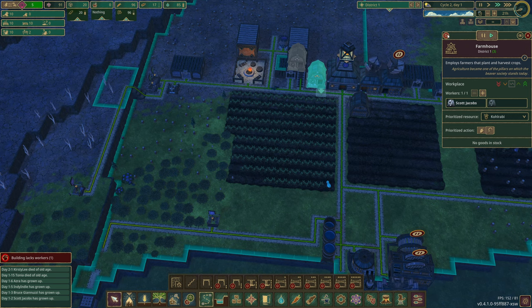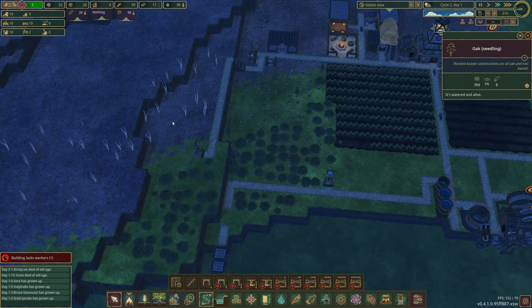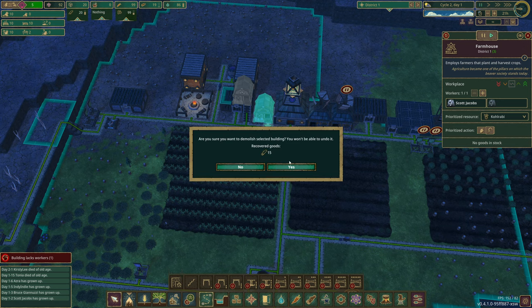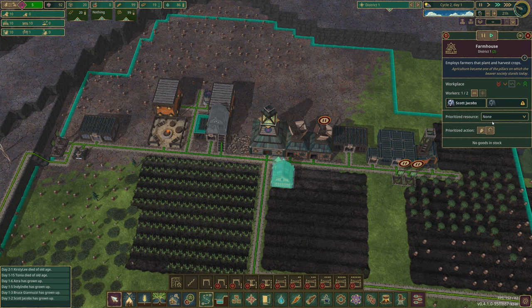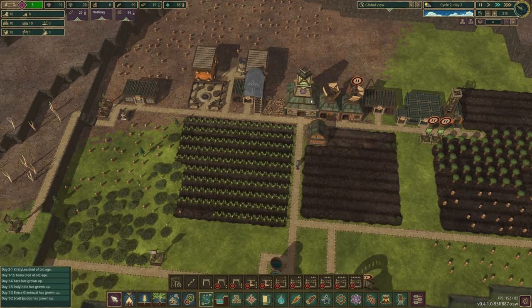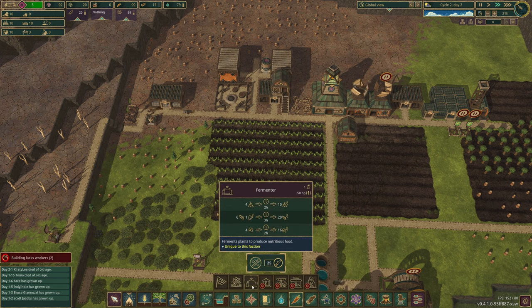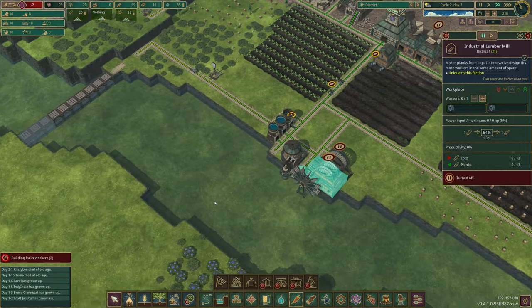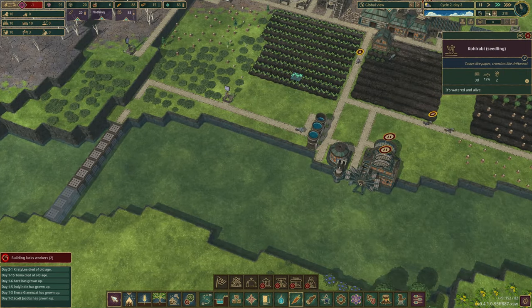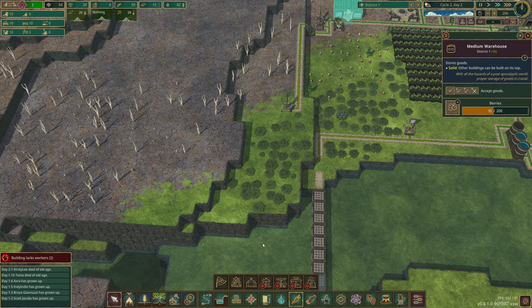That should be timed pretty well - we've got enough logs to finish it. These trees are going to take a while to grow but we've got a few up here already. Let's demolish that old lumberjack flag and prioritize harvest. This farmhouse will be kohlrabi, that one cassava - we'll have one in each. And then we need the cook thing, which is a fermenter. Now the fermenter needs power. The water wheel is working now though. I really don't want to turn it on yet because we're down to 20 hours of food.